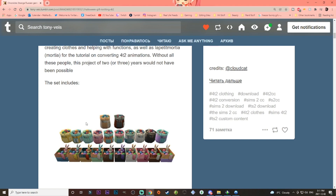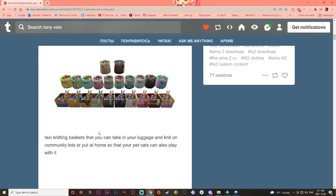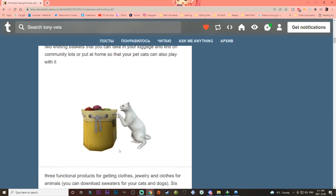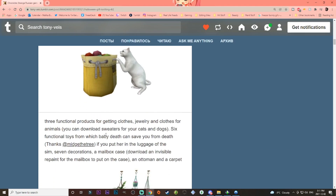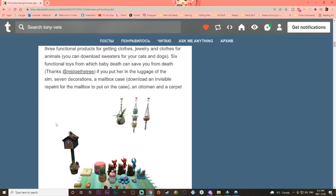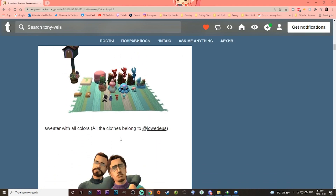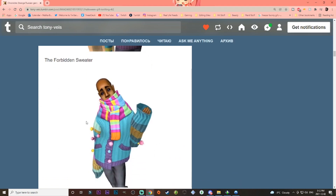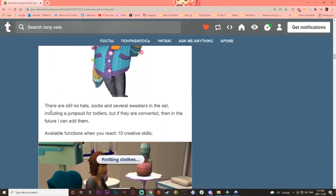This is what the mod includes. These are the items that you use to knit, and then there's a really cool little animation where your cats can play with the bag of wool — I think that's really funny and super cute. And then you have some of the items that you can make. These are mostly all the items as well as some clothes that you can make. It says here there are still no hats, socks, and several sweaters in the set, including a jumpsuit for toddlers.